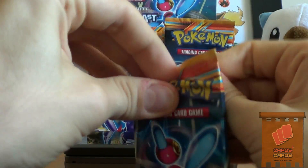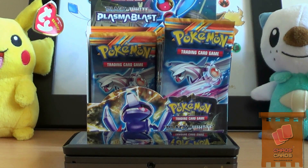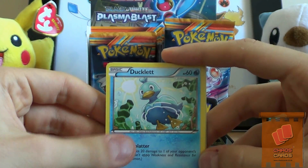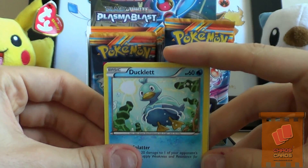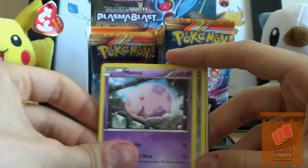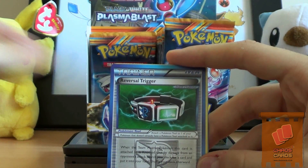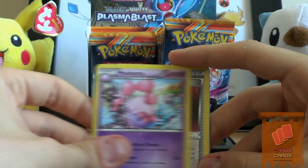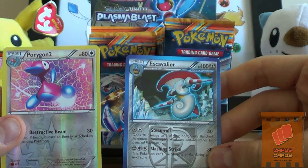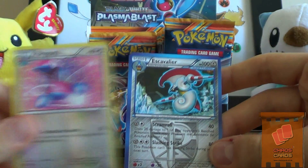It's the Porygon Z pack next. Some of these packs are so annoying to open. We have a Ducklett - it's nice actually, you can see the sun underneath, really nice artwork. A Surskit, Larvesta, Moona, Aron, Reversal Trigger, Musharna, Silver Bangle. A sweet Porygon 2 in Reverse. And an Escavalier - I think I pulled that one as well, I know that was in reverse.